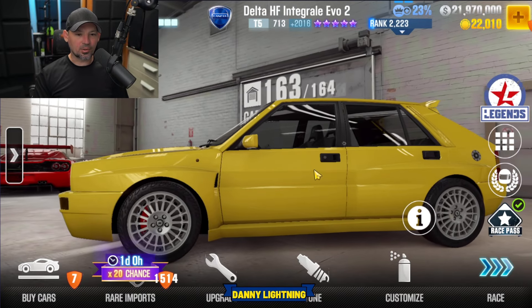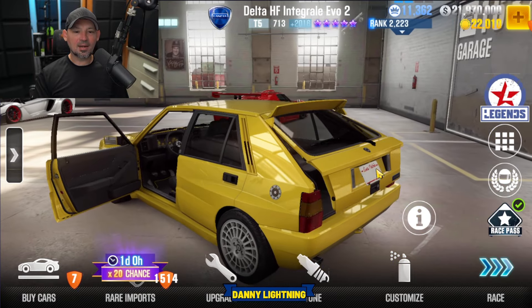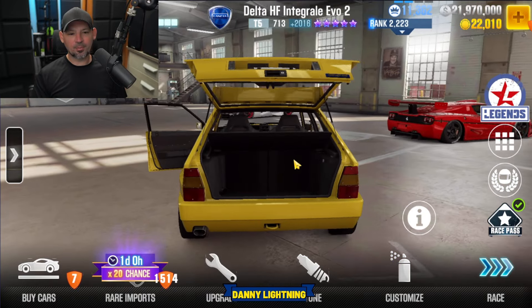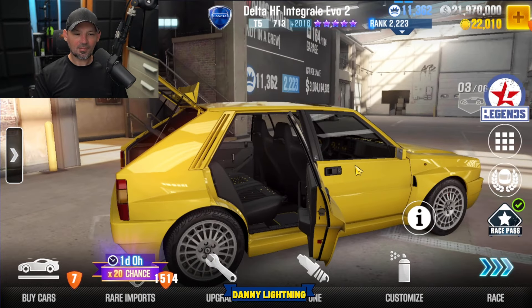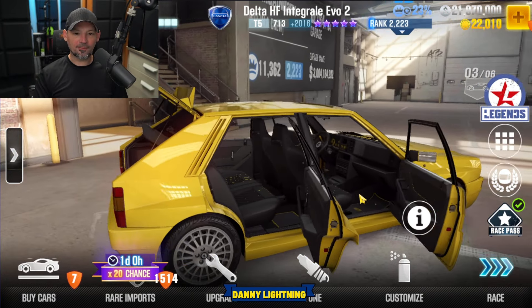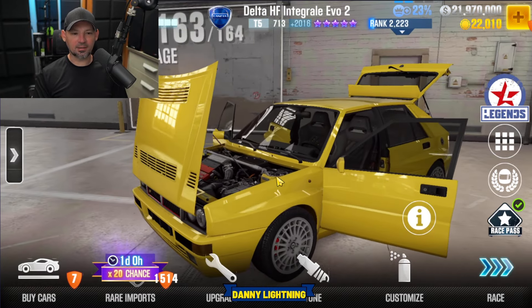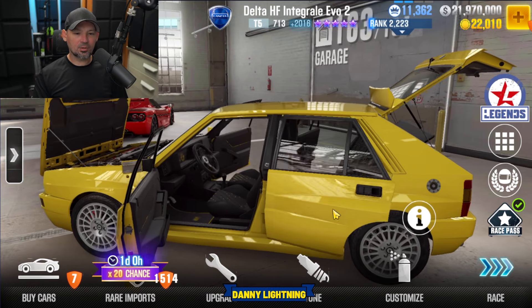This is a really neat looking little car. Let's go ahead and open it up and take a good look inside. I love these old school boxy cars — there's just something about them that I really like. This one does seem to have four doors; you can open all four and it's a cool little car inside. Let's open the hood. Neat little car, I like it.